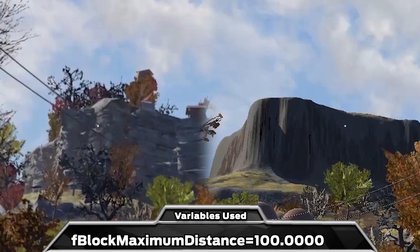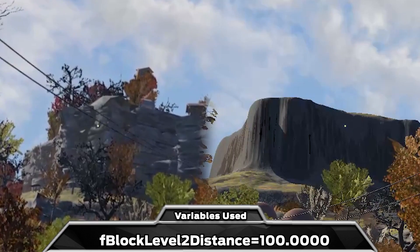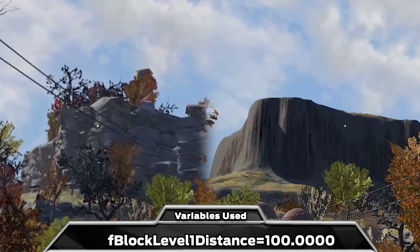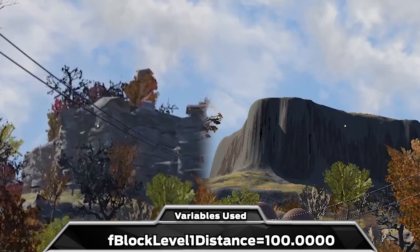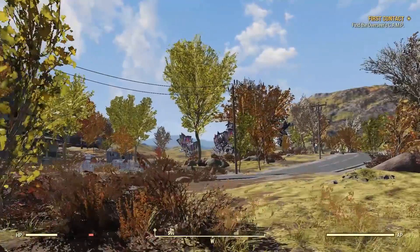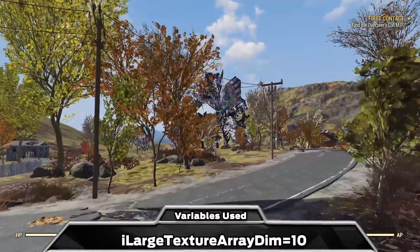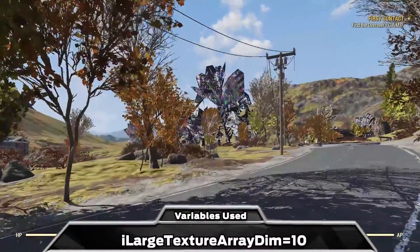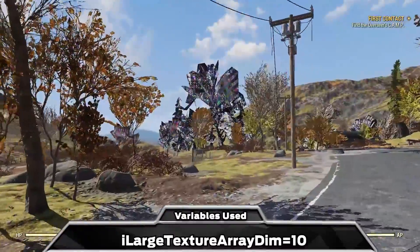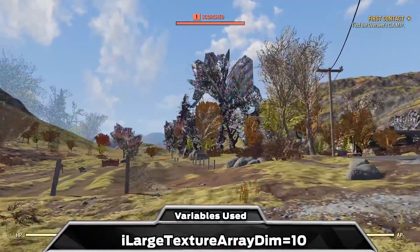Something that cannot be so easily ignored is setting this set of terrain variables to 100, which reduces the quality of terrain in the distance and makes it somewhat blurry. It is a bit far off so maybe you can live with that. More extreme is iLargeTextureArrayDim, which if increased can reduce the quality of some elements in the distance, and if increased too much can cause some glitches after a certain distance that you might notice.